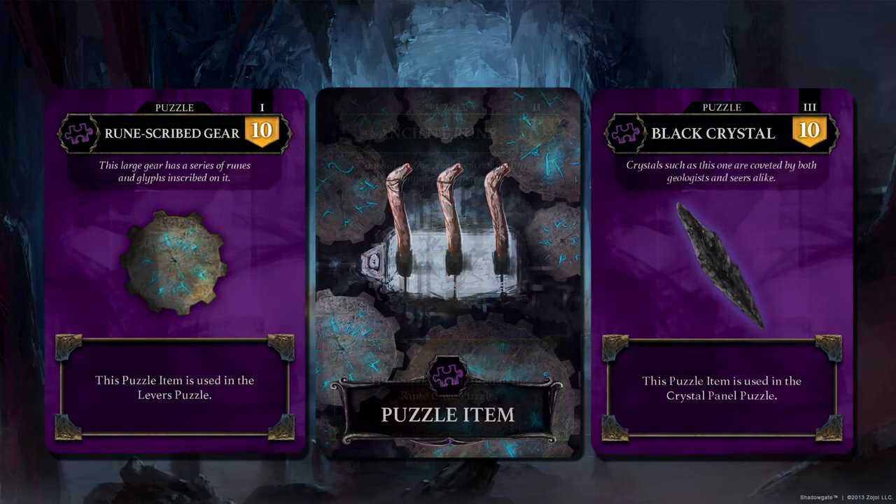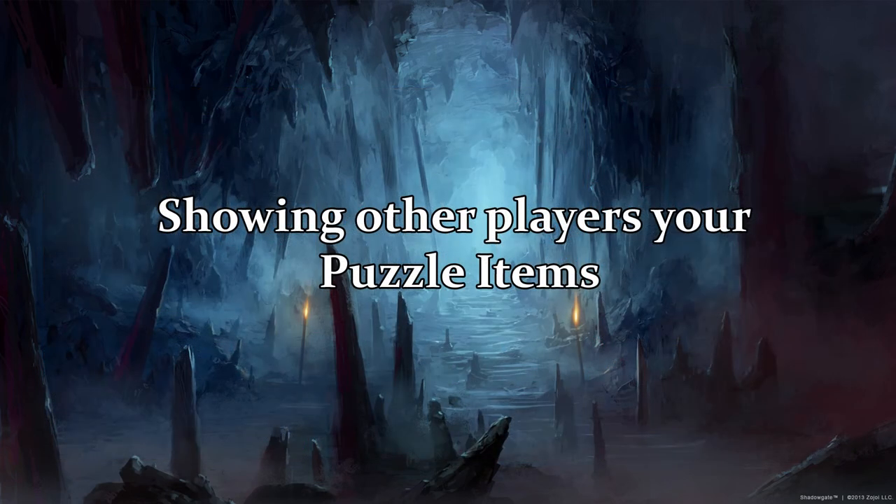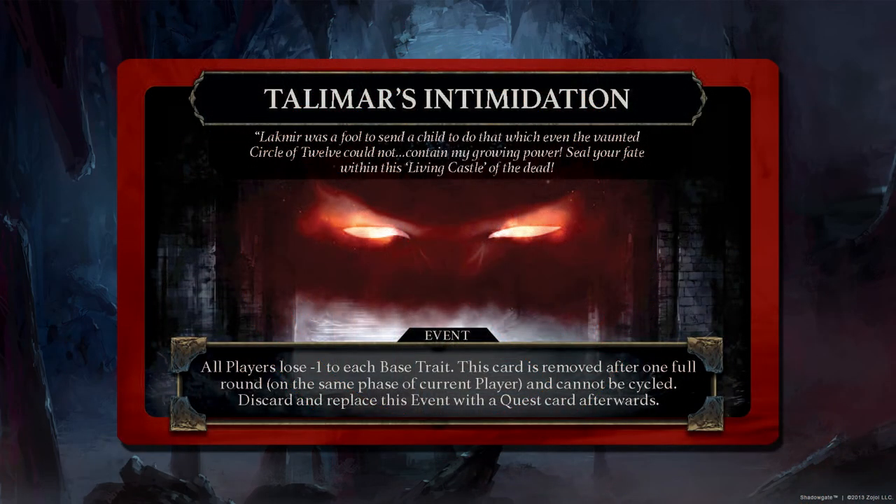If you get a puzzle item, don't show people what you have. You can look for yourself, but showing others which puzzle item you have can work against you, as you'll soon find out. The last quest card type is an event. Events are not actually quests, but something that happens immediately or for a duration — just follow the text on the event and it should walk you through whatever is going on.